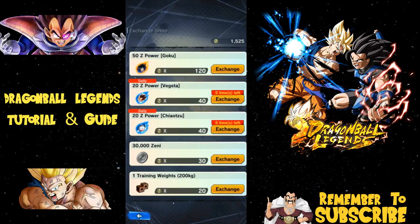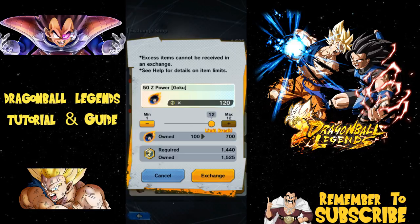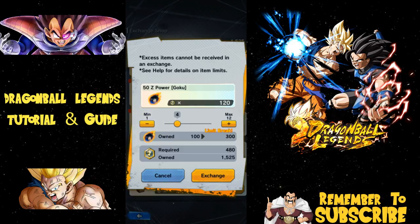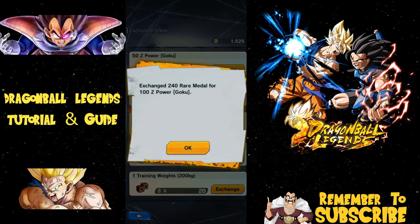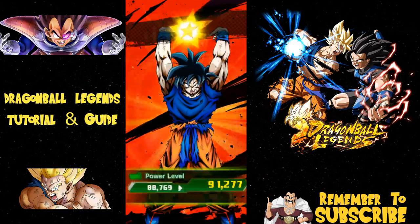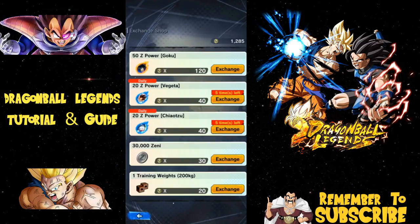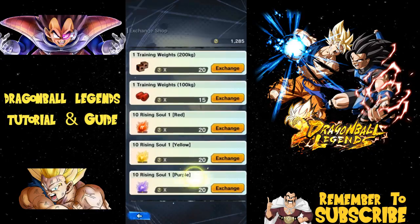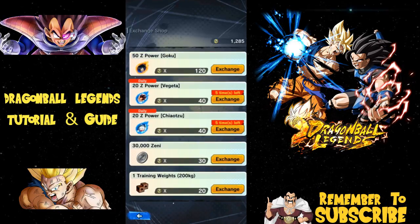In the exchange shop, I'm going to purchase the Spirit Bomb Goku again since I have a lot of rare metals. You hit exchange, it tells you what you want, and you can pick up multiple copies to limit break. Let's do the exchange — 240 rare metals for 100 Z Power Goku. Now he gets limit broken and will have a star, which means he gets a power buff. Limit breaking makes a card more powerful — that's what it comes down to.